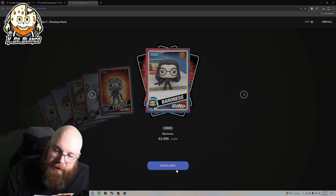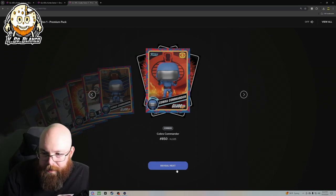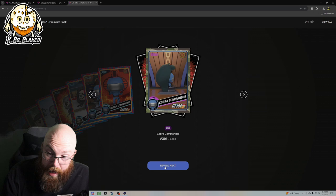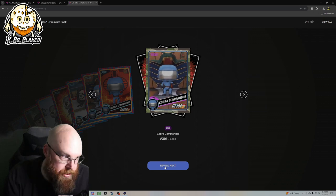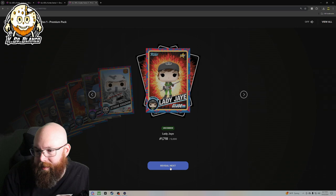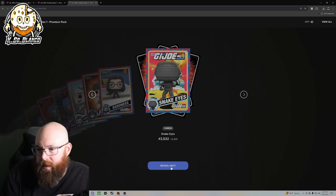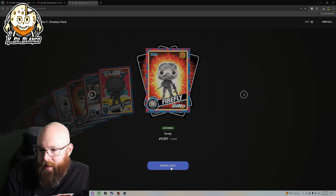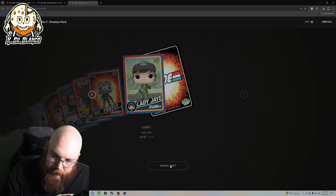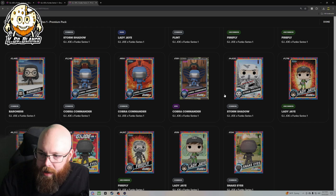I think Firefly was a pretty good choice for the grail. Hopefully we get the grail. We got epic Cobra Commander — there's our first epic of the video. Common Storm Shadow, uncommon Lady Jane, Baroness common, common Snake Eyes, uncommon Firefly. So that pack, we did get one epic.